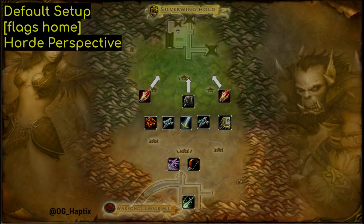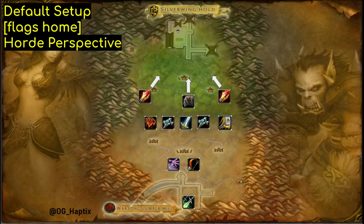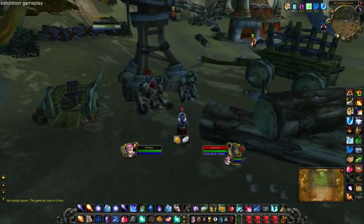Your warlock can play mid initially but should be the first class to fall back and defend if the hunter and rogue need help. Warriors and healers are your death squad and should be focused on controlling mid and splitting enemy res waves in the early game. Depending on how much control your team has, your warlock and hunter can rotate between mid and defense, but the rogue needs to stay put in flag room.